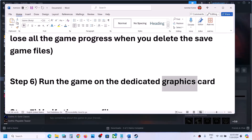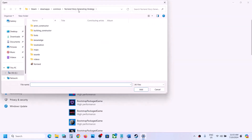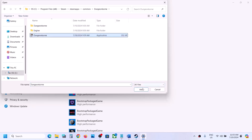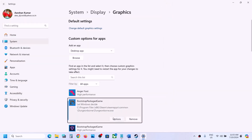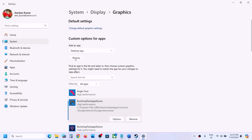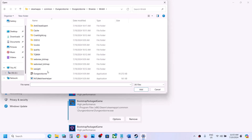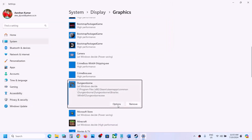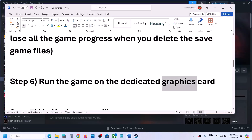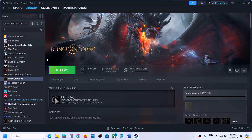The next step is to run the game on the dedicated graphics card. Type 'Graphics Settings' in the Windows search box and go to Graphics Settings. Click Browse, go to the game installation folder, select the game exe file, click Add. Once added, click Options, select High Performance, then click Save. Repeat this for the Binaries/Win64 exe file — browse, add it, click Options, select High Performance, and click Save. Then launch the game and check.